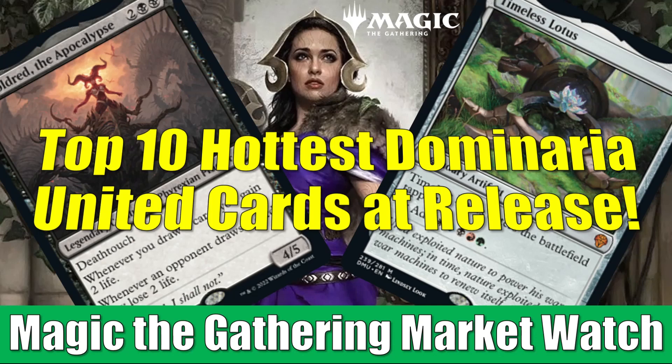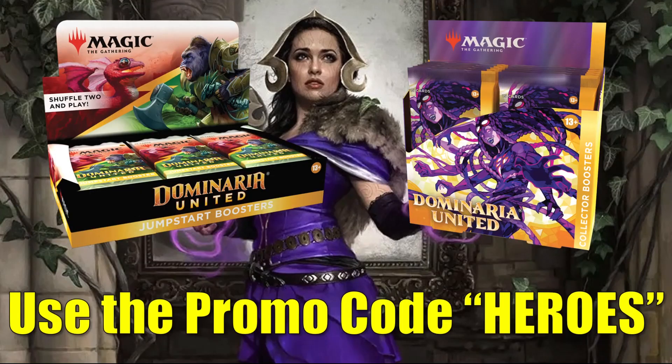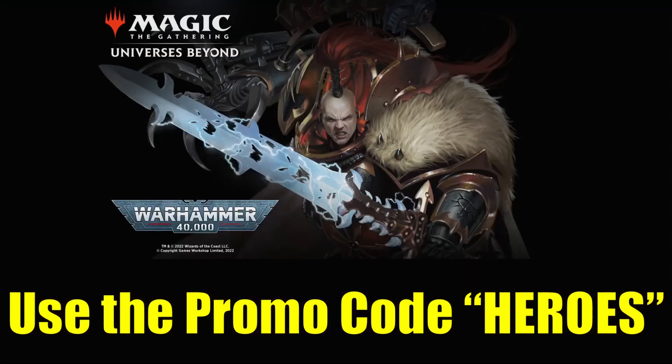Just a fast reminder: if you go to FlipSideGaming.com, you can use the HEROES promo code to save 10% on orders over $10. Currently, you can order Dominaria United products there. Plus, they have a whole lot of other things on their website, including the Warhammer 40k Commander decks — I'll leave a link to the pre-order page for those below. Remember, if your order's over $100, or it consists only of singles, shipping will be free in the United States. Also, whenever you use the HEROES promo code, it does support the channel, which is always appreciated.